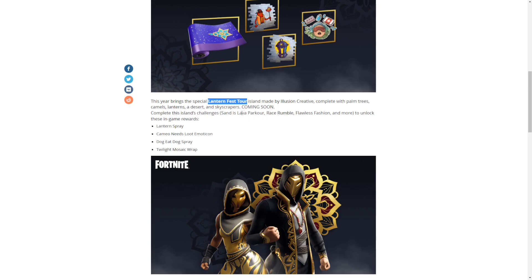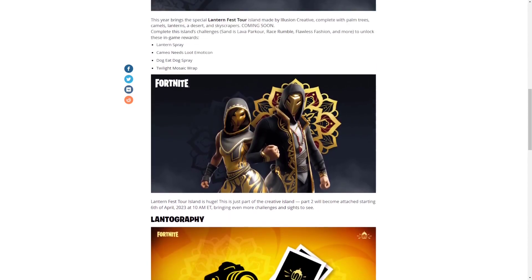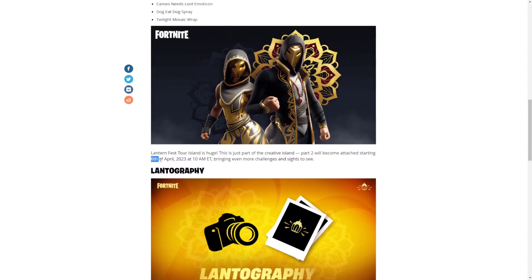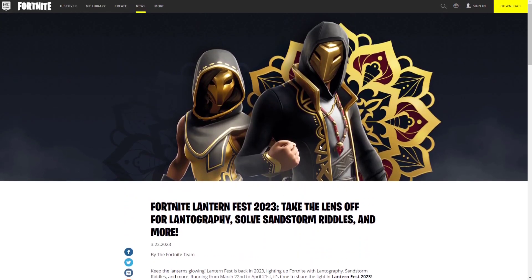The quests include the Sand is Lava parkour where you run around and avoid the sand, the Race Rumble where you race around, the Flawless Fashion challenge involving your locker and fashion choices, and more. It's very simple — I'll be making videos on that once the island goes live. Part two will be available on April 6th. I hope you guys enjoyed the video — drop a like, subscribe, and I'll see you in the next one!